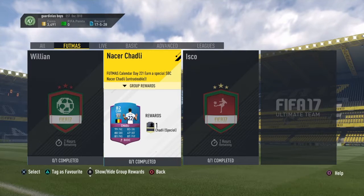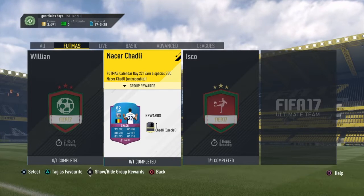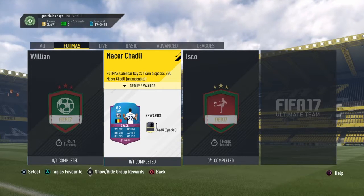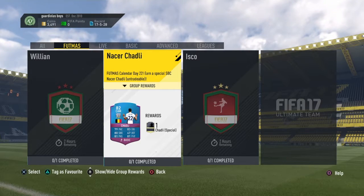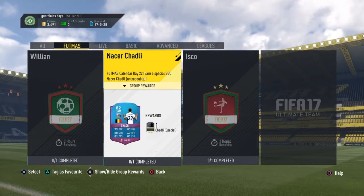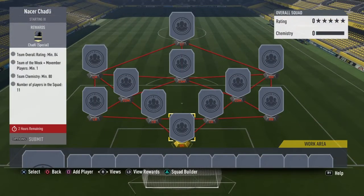Now let's move on to the Naser Chadli card — an 82-rated card. He's actually such a good player for West Brom. His stats are 79 pace, 80 shooting, 81 passing, 83 dribbling, 47 defence, and 81 physical. For this one the requirements are 84 rating, one Team of the Week player plus a Movember card — that's a bit different.